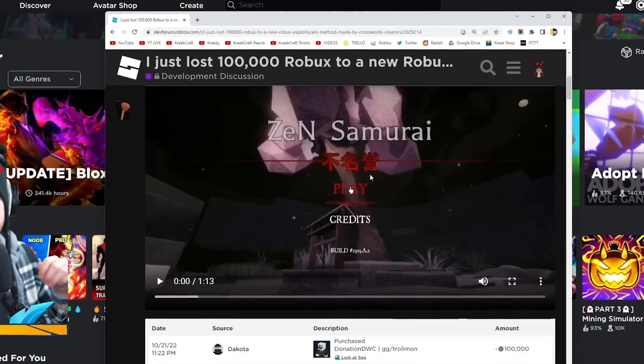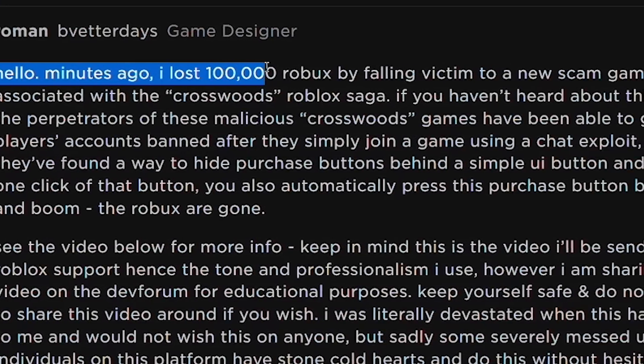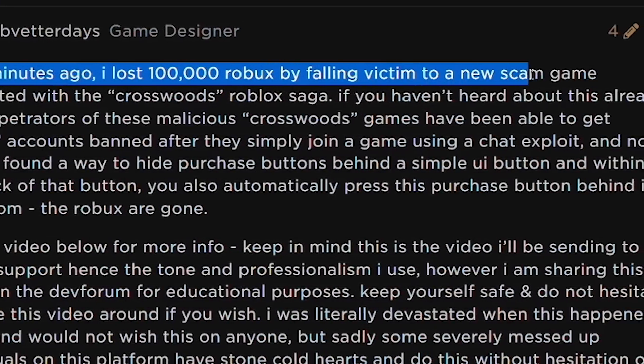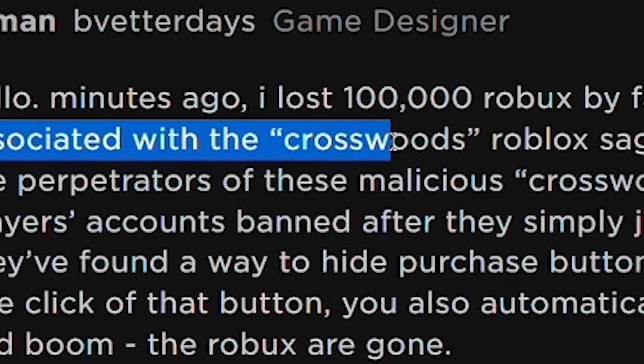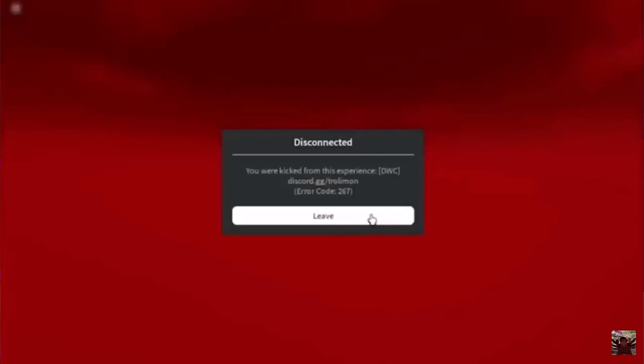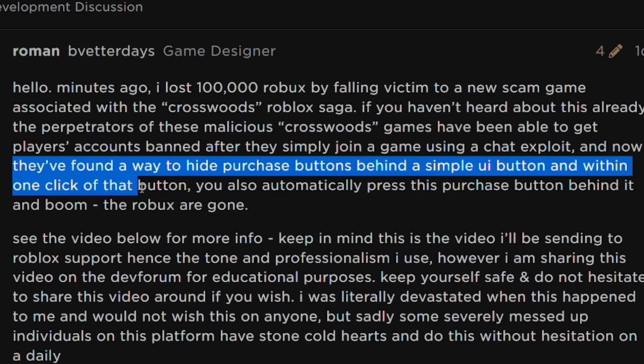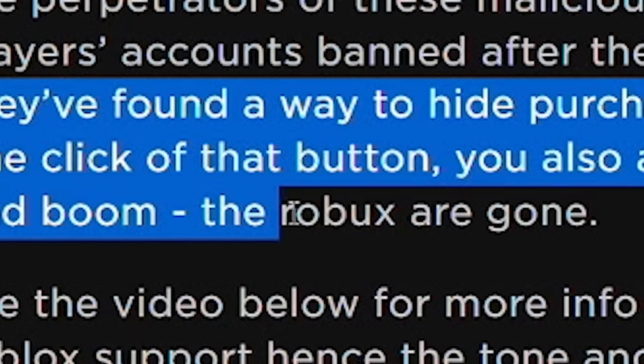I found out about this when I saw a post on the Roblox dev forums. This guy says he lost 100,000 Robux by falling victim to a new scam game associated with the Crosswoods Roblox saga — you guys remember the Crosswoods hackers. They found a way to hide purchase buttons behind a simple UI button, and within one click you automatically press the purchase button behind it and your Robux is gone.